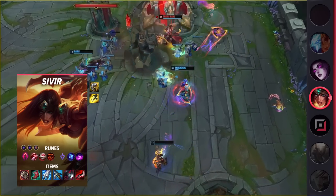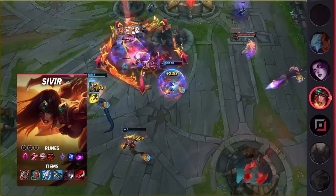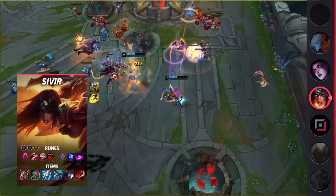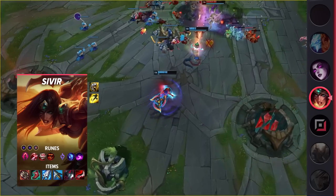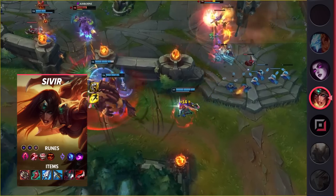Taking a look at her build, you're going to be running Flash and Exhaust. As for your runes, be sure to take Dark Harvest, Taste of Blood, Eyeball Collection, Treasure Hunter, Manaflow Band, and Scorch. For your items, you'll be building Ravenous Hydra, Lucidity Boots, Manamune, Serylda's Grudge, Black Cleaver, and Duskblade.